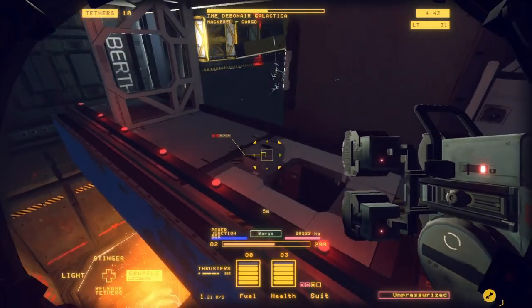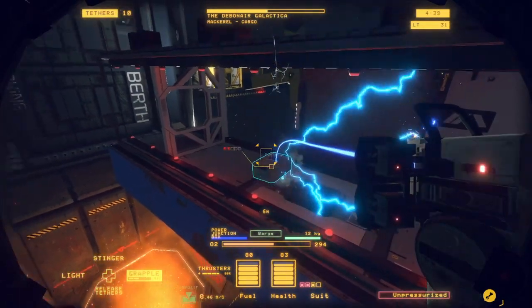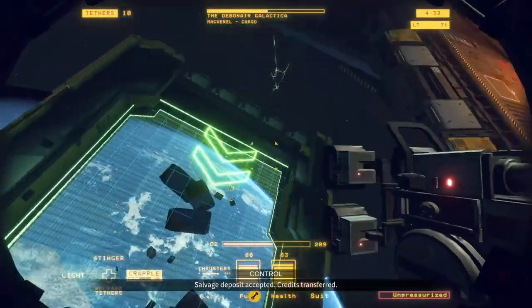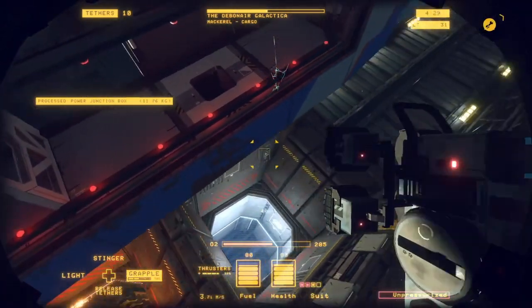Now this is going to be a little dangerous — it's the power junction box. You want to do this quick. Salvage deposit accepted, credits transferred.